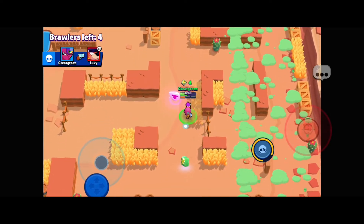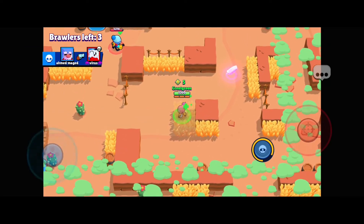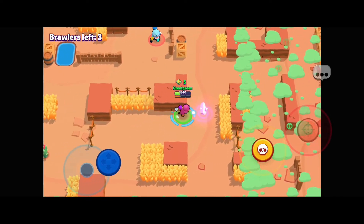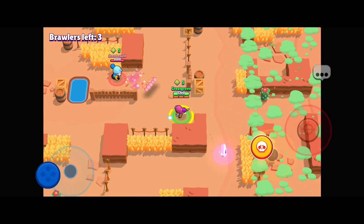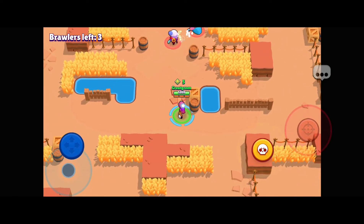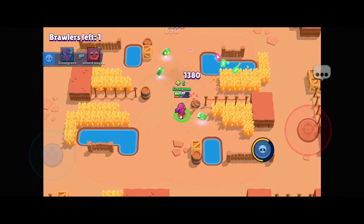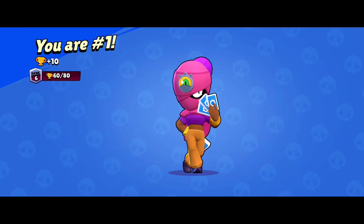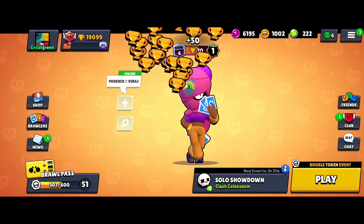Other than Belle, choose a brawler you want to play and that you are good at, and play them — it's that easy. In the end, you are playing this game to have fun and of course get those trophies up, because everyone likes trophies. Thank you guys for watching, peace out, have an amazing day. See you next time, bye bye.